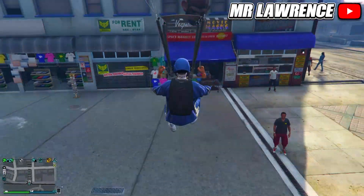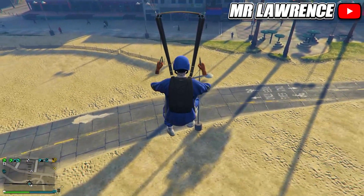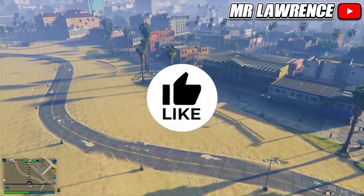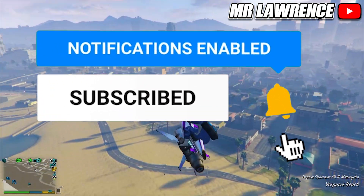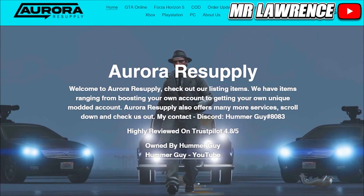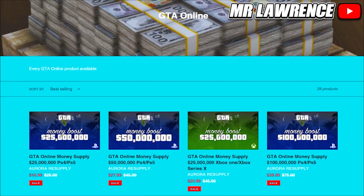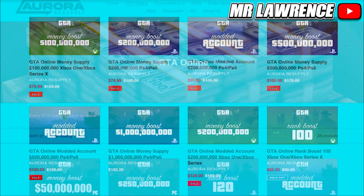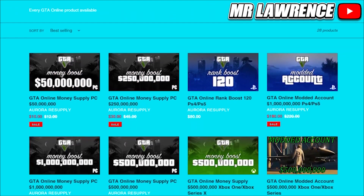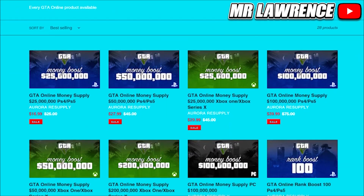Welcome back to the channel, my name is Mr. Lawrence and in today's video I will show you all some more clothing glitches. If you enjoy these videos drop a like down below and subscribe for more awesome GTA glitches. Before we begin, check out Aurora Resupply — they provide multiple GTA services such as modded accounts, money and rank boosts for all platforms. These are the cheapest services I've seen and they're really fast and reliable. The link will be in the description below.